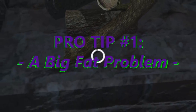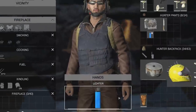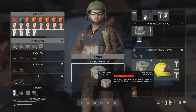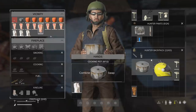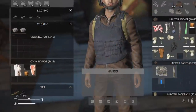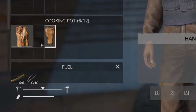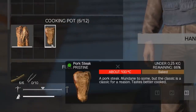In DayZ 1.17, the cooking system changed so that you can cook without fat or water in cooking containers. The punishment for doing so, though, is nutritional loss on the food that becomes cooked. However, these changes made cooking with fat a bit broken. So now when you cook with fat, you will lose even more nutritional value on the food that you're cooking somehow. And you lose a very large amount of nutritional value on the fat too, which is one of the best foods in the game.